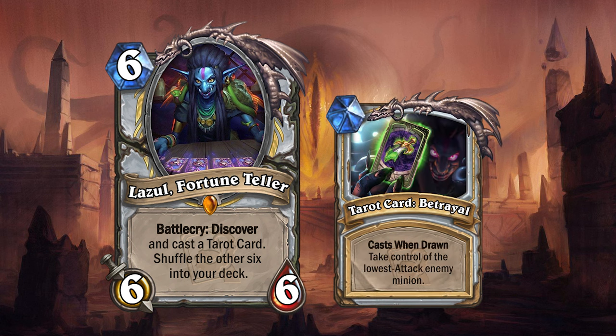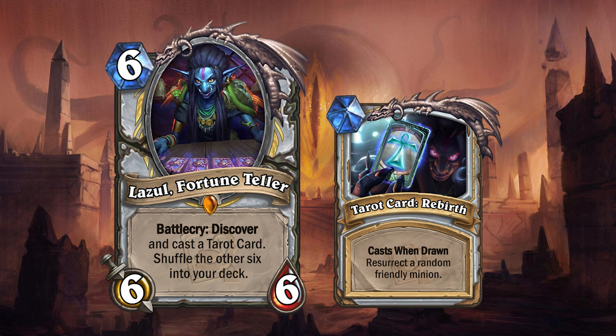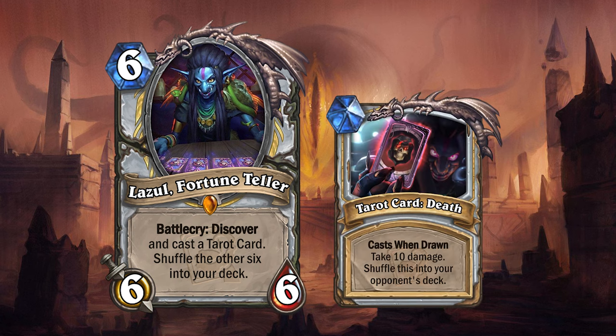Tarot Card Betrayal lets you take control of the enemy minion with the lowest attack. Tarot Card Wealth gives you a copy of a random card in your opponent's hand and reduces its cost by 3. Tarot Card Rebirth resurrects a random friendly minion. So far the tarot cards have all had very powerful effects, but that's because they are balanced by the last one — Tarot Card Death, which deals 10 damage to your hero and then shuffles itself into your opponent's deck. This last one wouldn't show up in the original discover pool, but if you are really unlucky you could draw it right after and potentially lose the game.